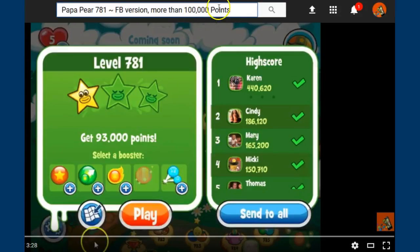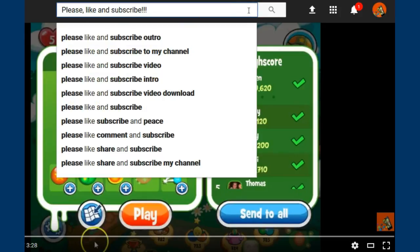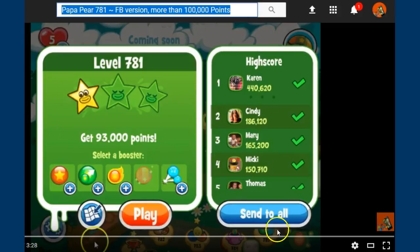This is Plugging Witches John playing the new version for 92,000 points. Papa Saga level 781. It's going to give you guys some insight of how to make the points.